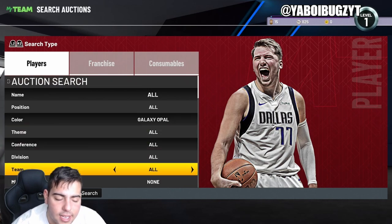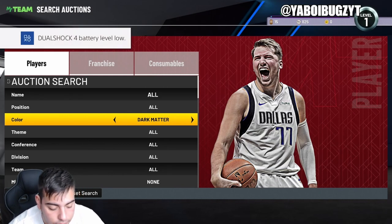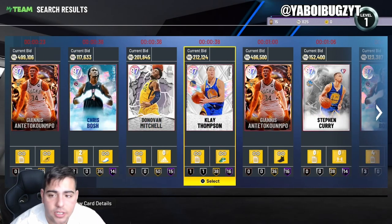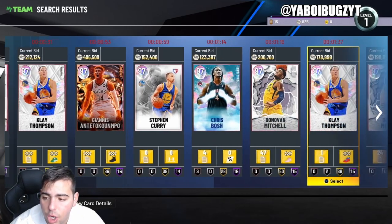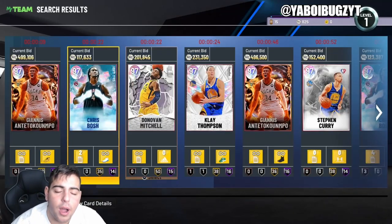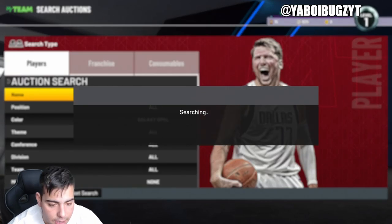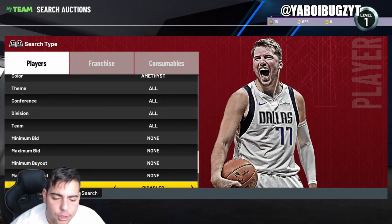We're getting into the best filters. Dark matters will probably be out at the end of the season. Galaxy Opals are still not at buyout yet, so put your minimum buyout at 500 MT and consistently refresh on the Galaxy Opal page. If you get anything like Clay Thompson, Donovan Mitchell, Bosh, Giannis, LeBron, Curry, Luka, AD, or Jaylen Brown, you are up a lot of MT. But this filter won't last long since Galaxy Opals are slowly dropping as dark matters approach.